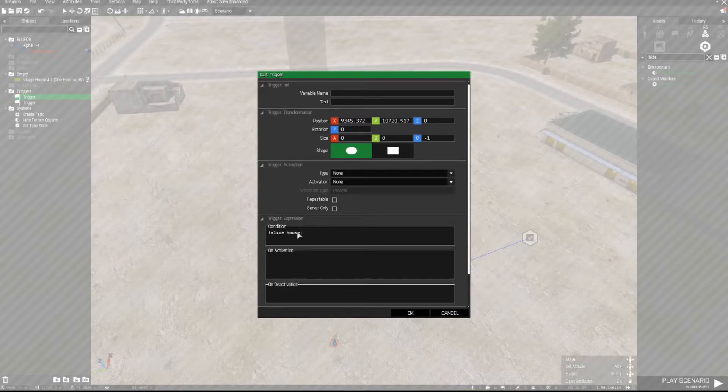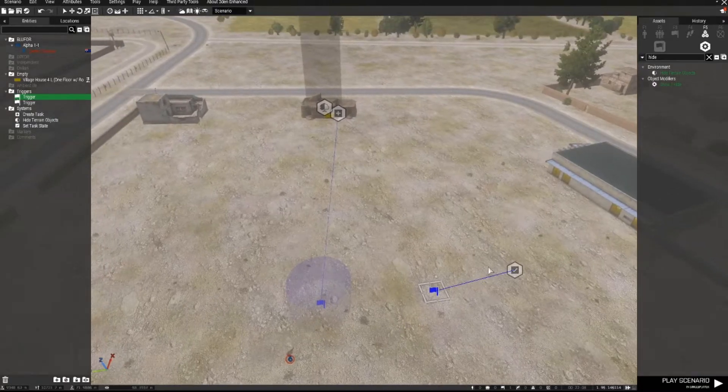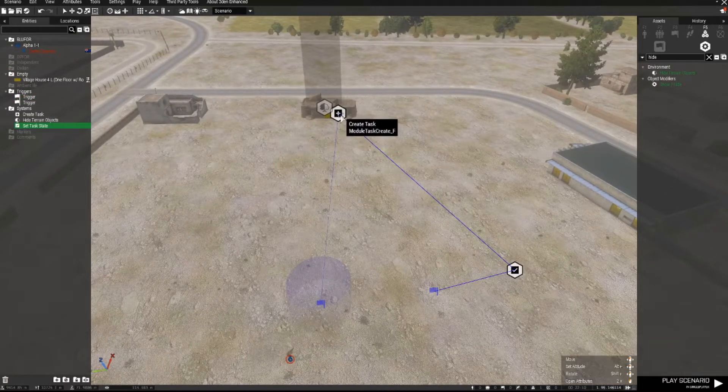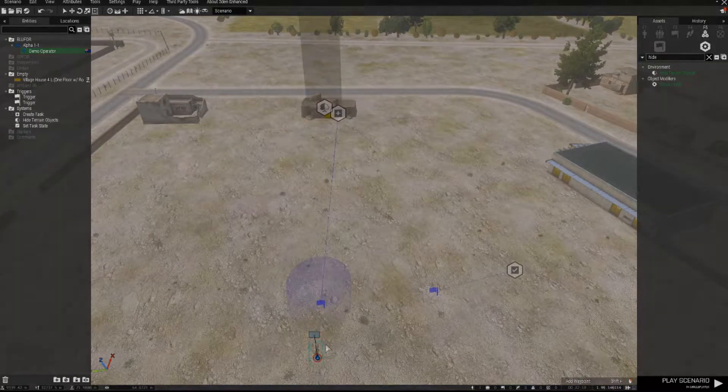That trigger fires when the house is no longer alive. The Set Task State, the task, and the triggers are all synced together. Let's see what this looks like when we test it.